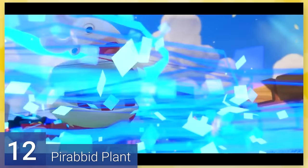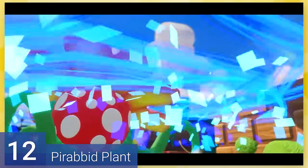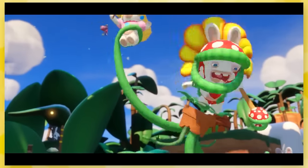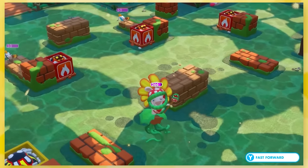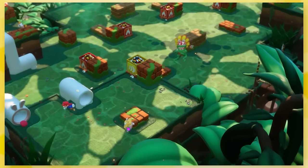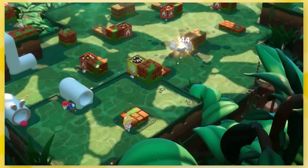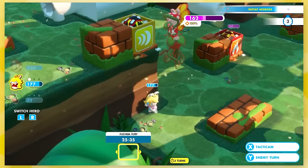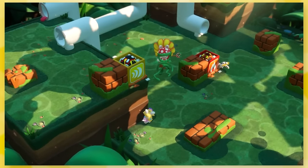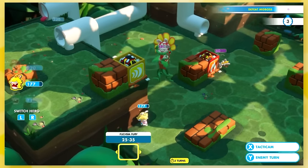12: Pirabid Plant. It's a Rabbid inside a piranha plant costume — you can cosplay just about anything, I suppose. He's got a staff and these creepy wiggly legs. This is the first boss you run into, so it's not going to be anything too crazy. The plant attacks with the staff, and that's about the only threat. But I like how every time you hit the plant, the Rabbid readjusts the piranha's head — that's such a cute detail.